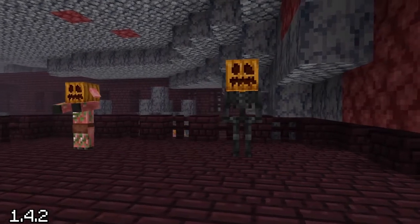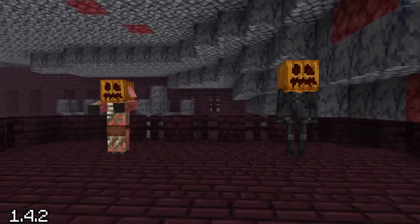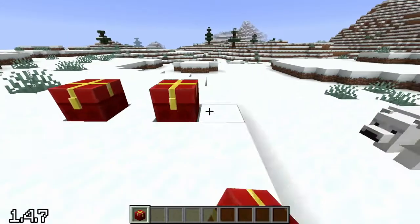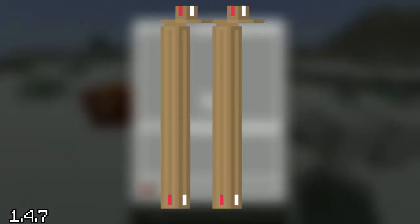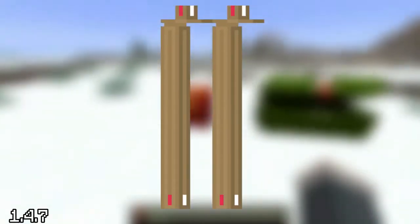On Halloween, mobs in the Nether now had a chance to spawn with pumpkins on their heads. And on Christmas, chests were retextured to be more festive. A skis file was also added to the code by Dinnerbone, but only as a red herring and not as an actual feature.